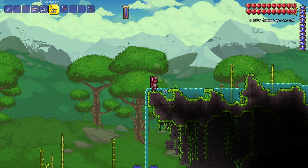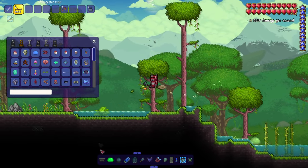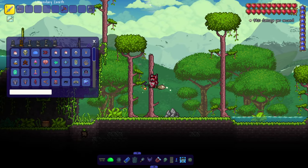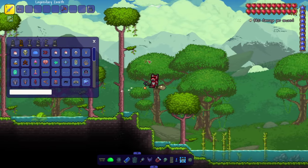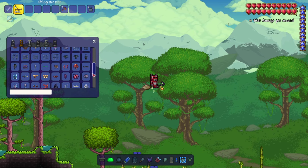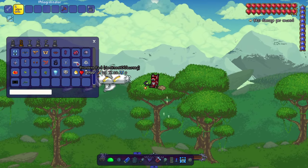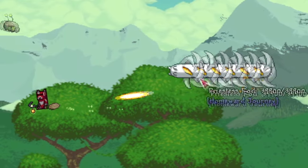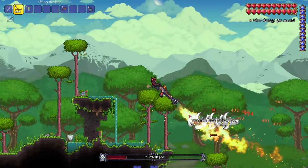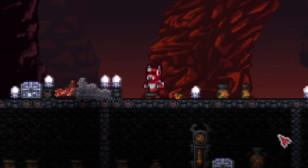Our last flamethrower from this mod — we got the Phlogiston, a TF2 reference. I had a TF2 phase a good couple years ago; I think I would main Scout and use that shotgun where you could jump really high and combo it with slapping people with a piece of meat. Anyway, the Phlogiston is a post Moon Lord weapon. Look at the DPS — great damage. I love the Phlogiston. Moving on to Calamity's prodigal son — the big Calamity flamethrowers mod.